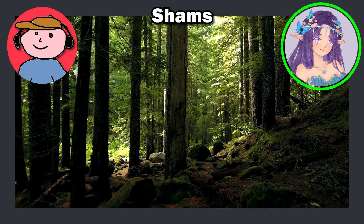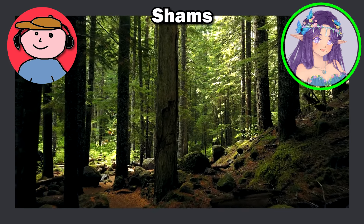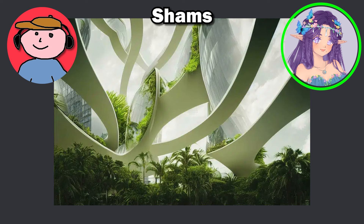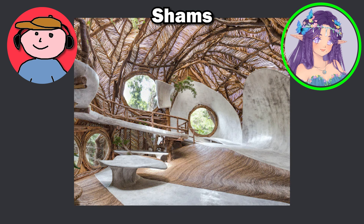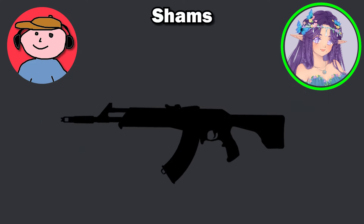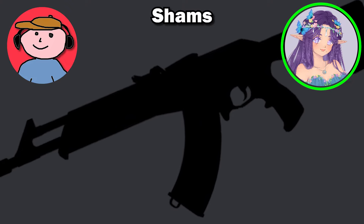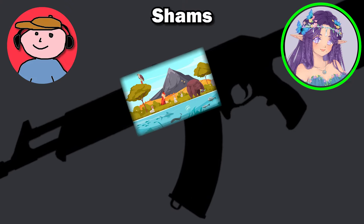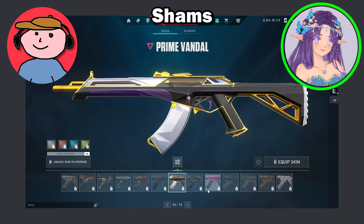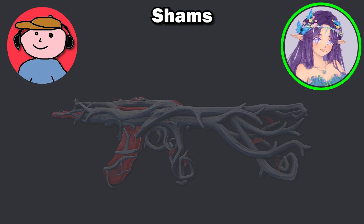I was inspired by nature and sustainable design — like from sustainable architecture, which I love. Not just the aesthetic of how it looks, but also the way it functions, with renewable energy like green buildings. The first thing I thought of was imagining a gun encasing an ecosystem itself, all working together.